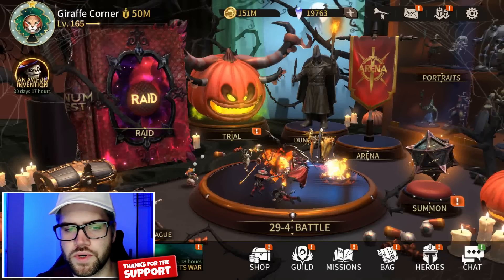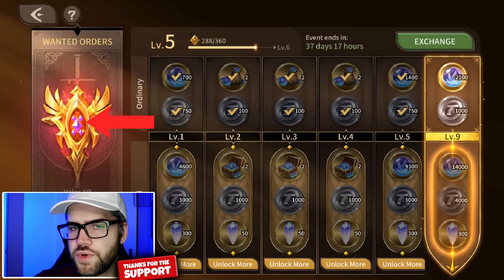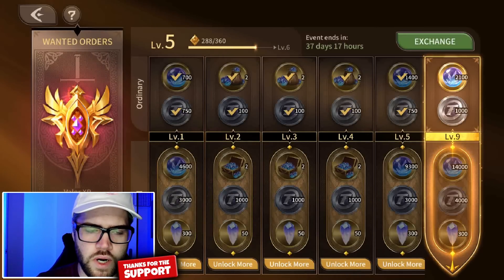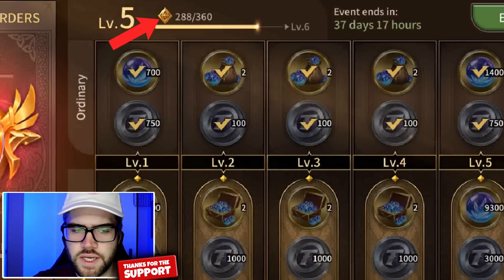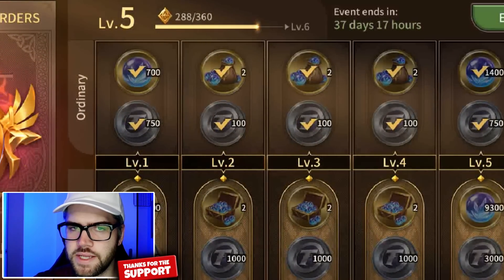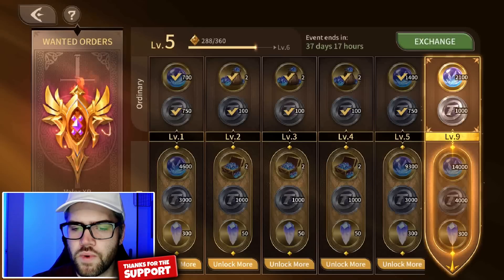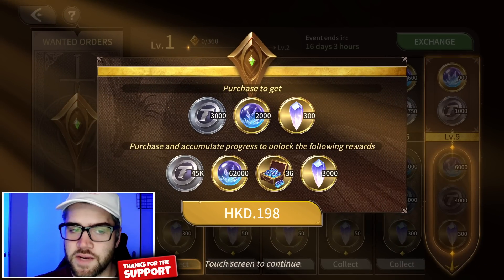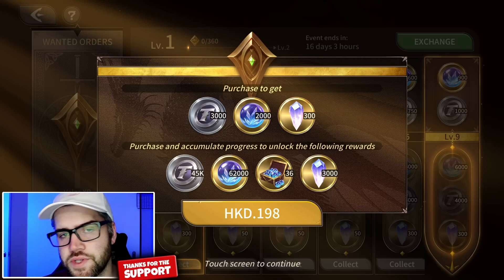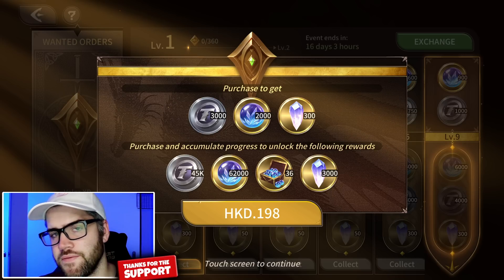Let's look at the Trial Wanted Order, which gives you barrel plus trial currency. You can see your order level here — it can be a bit confusing to know where you are. As you level this up by completing the trial and getting those valor coins, the rewards increase but the price remains the same. These orders go up to level five. At level one, the free version nets you 9,300 barrel, while the paid version gives you 62,000.